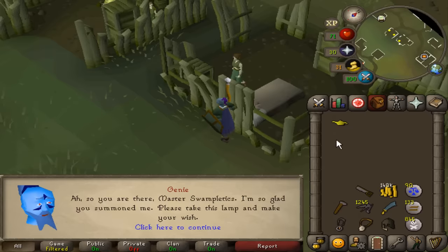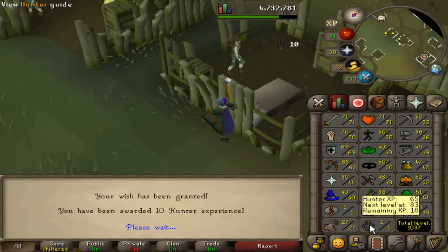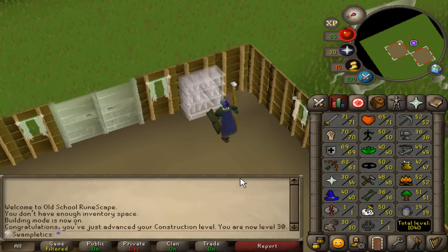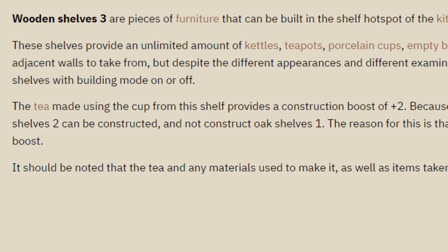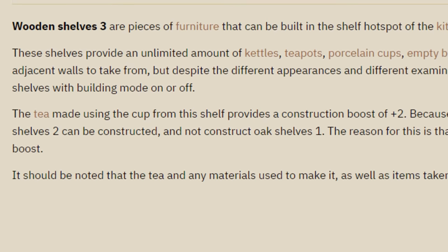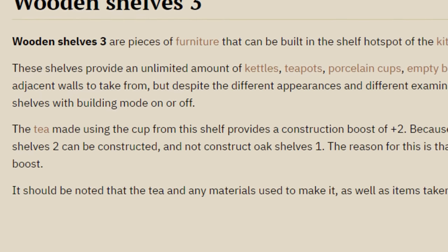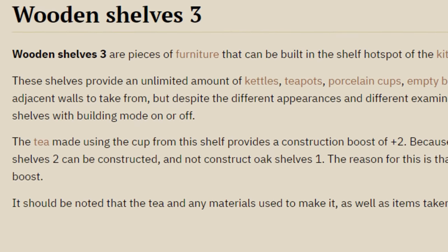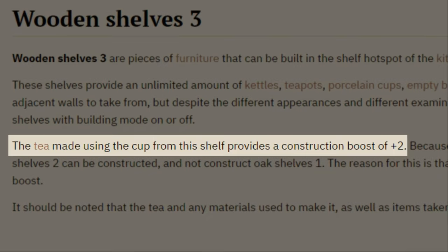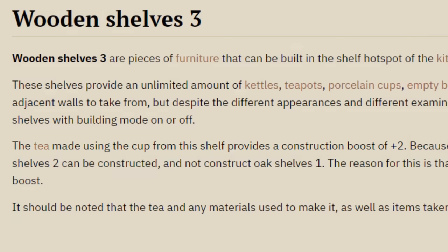We got a lamp — this is going to be two lamps away from Tool Hunter. I did just get 30 construction, and with 23 construction you can make Wooden Shelves 3. The cup that you take from the shelf and make tea with actually gives you a plus 2 construction boost. I was aware of the construction boosting tea, but I was pretty sure only the oak ones actually gave you a boost. It turns out Wooden Shelves 3 made from regular planks give you a plus 2 boost instead of the plus 3 from oak shelves.